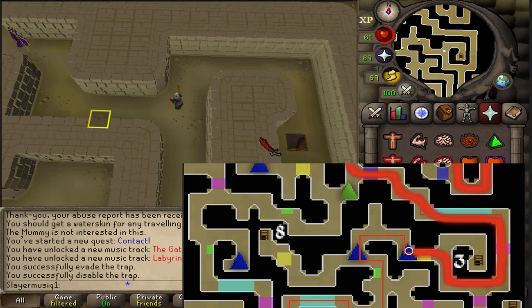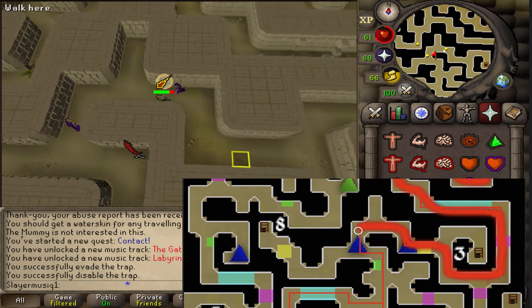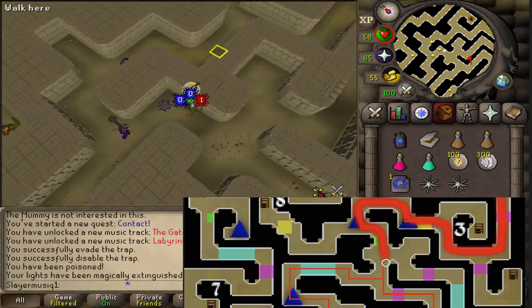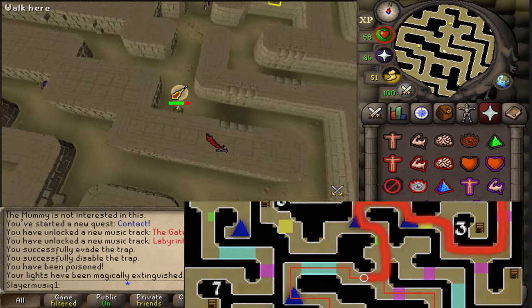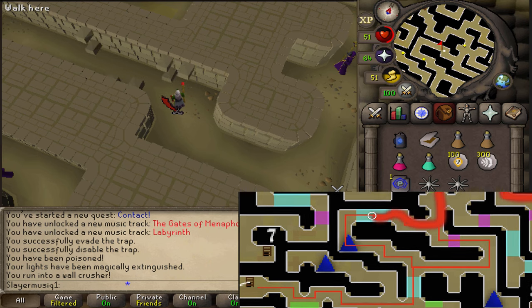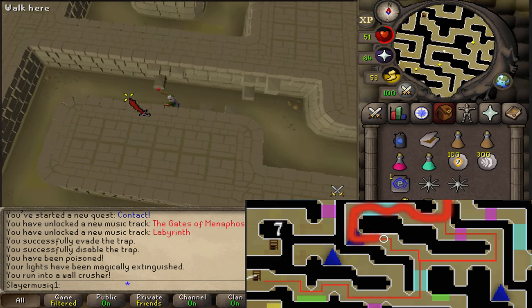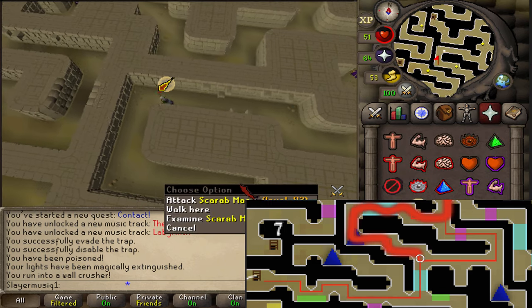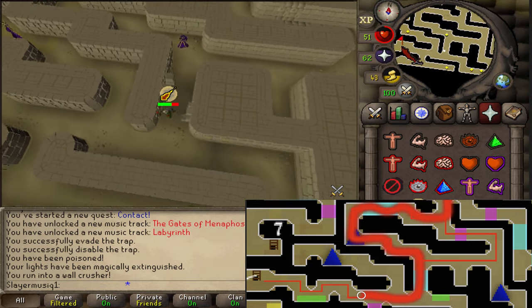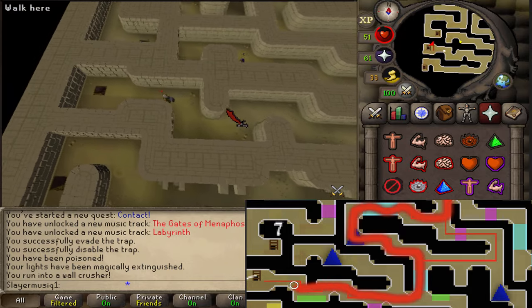There will also be a Scarab Mage. Turn on Protect from Magic and follow the path. Make another U-turn and stand in the northeastern corner. From there, run straight south until you can't go any further. Then take the western path. Here are some wall crushers that you will need to pass manually — go stand next to them, walk diagonally, one tile west, walk diagonally again. Next, turn on Protect from Magic and pass the Scarab Mage. Follow the path until you can go south, then go straight west using your minimap. You'll automatically pass the wall crushers as well as the next set of traps, and then climb down the ladder. You've made it past the labyrinth for the first of two times.